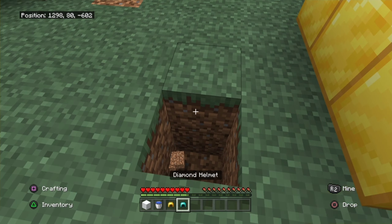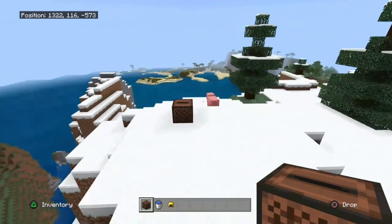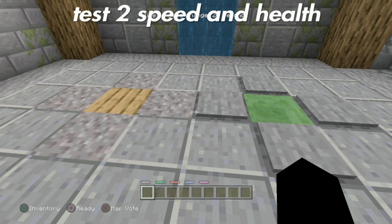Cover up with stone. Next test. You can't deny that only diamond is supposed to make diamond tools and only gold is supposed to make gold tools. There are also music discs in this test. Test two: speed and health.